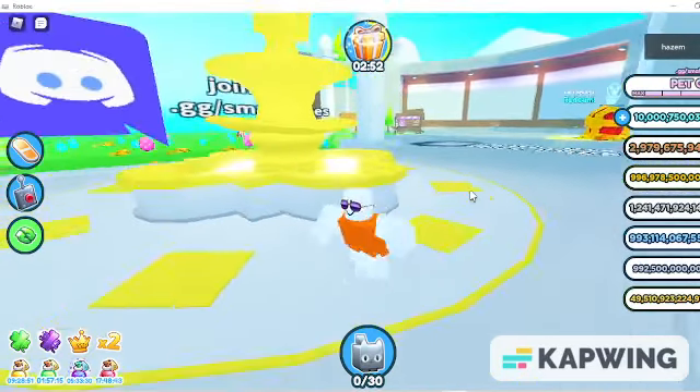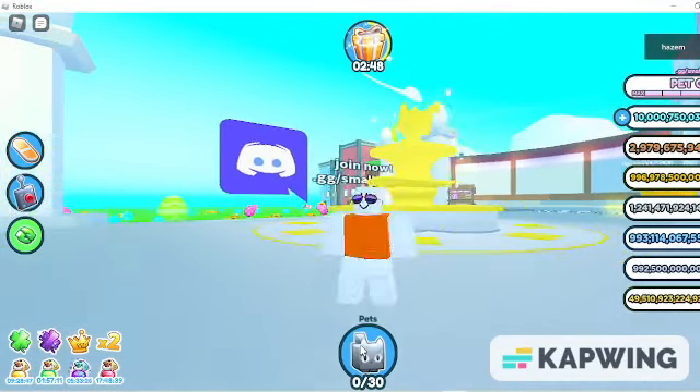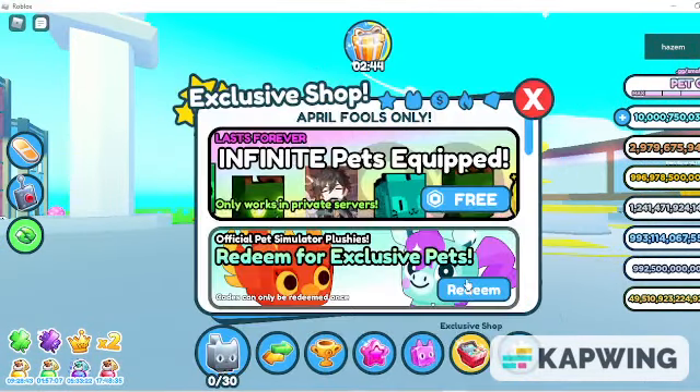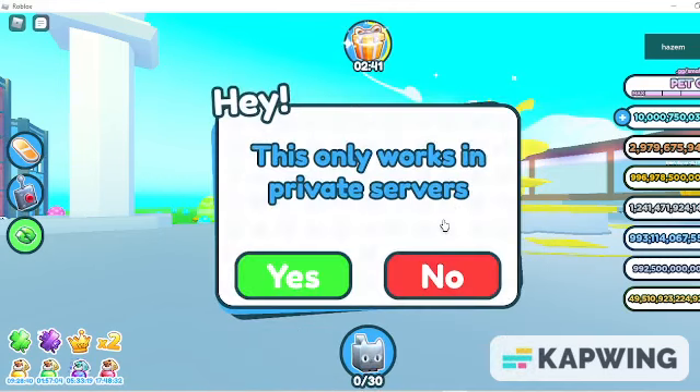Hey guys, welcome to how to get infinite pets in PSZ. First, you want to click that pet icon, then at the bottom the shop icon, then the free robux icon.